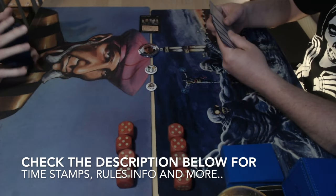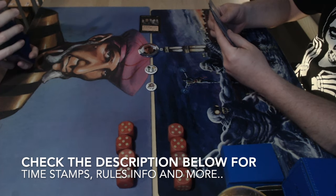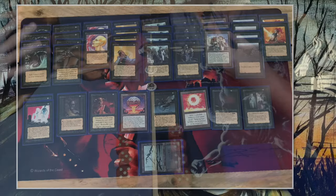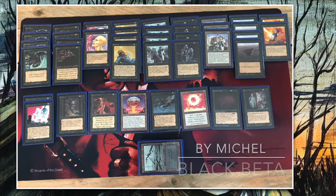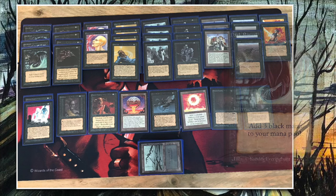I'm going to continue with the deck breakdowns, starting with Michelle's deck on the left. It's a mono black beta brew — really classical, all core set, all beta. When you think about mono black, you've got dark ritual, and hopefully a hypnotic specter on turn one.